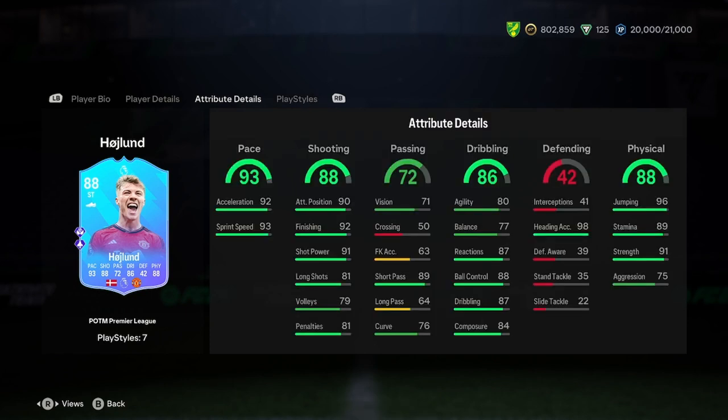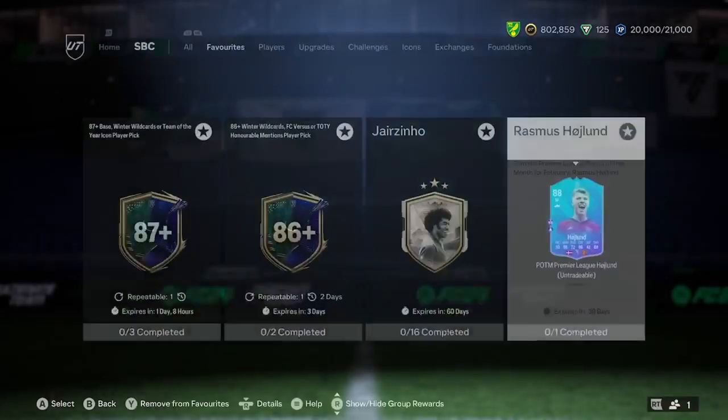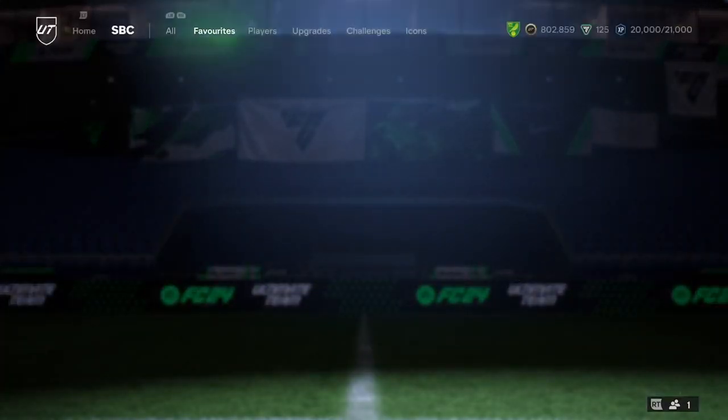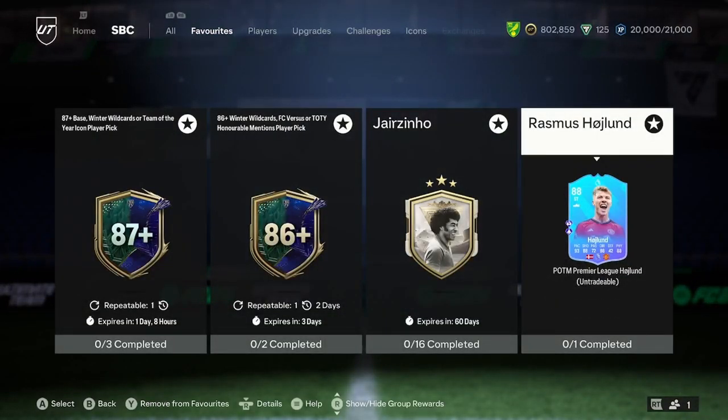Oh boys, this guy is going to be insane. He's going to be such a beast. And all for an 86-rated squad — it's really a no-brainer guys. I would be completing this even if he was in like an 80-rated card, because it's Rasmus Haaland at the end of the day. He is the GOAT. Good card there.